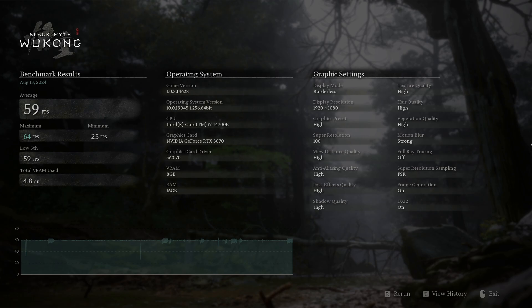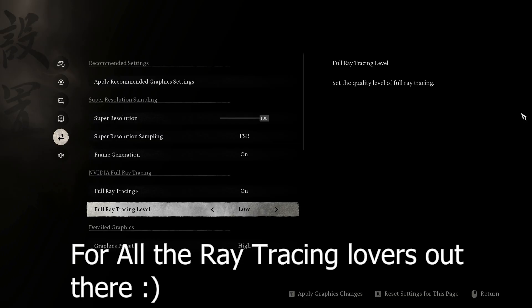You guys can see my system: Core i7 14th gen, NVIDIA RTX 3070 graphics card. With borderless mode and everything set to high — texture high, hair high, vegetation quality, motion blur — frame generation is on, DirectX 12, post-effect quality all high. The graphics preset was auto-set to high based on my processor, and I'm getting a maximum of around 64 FPS, which is pretty good.